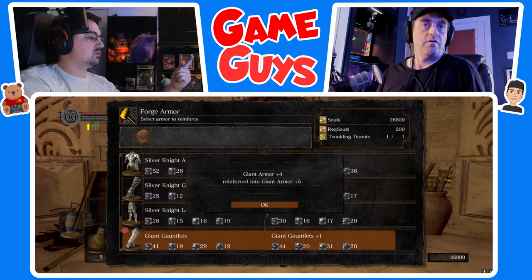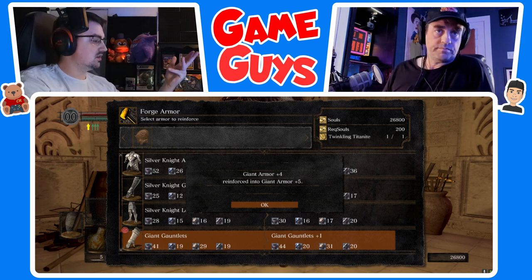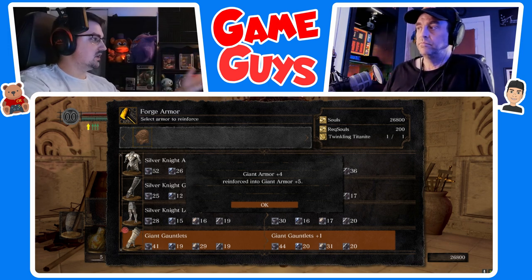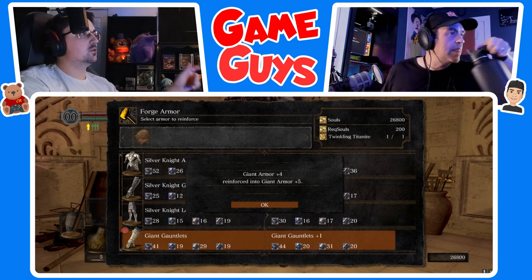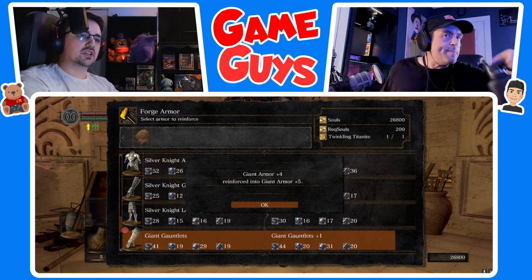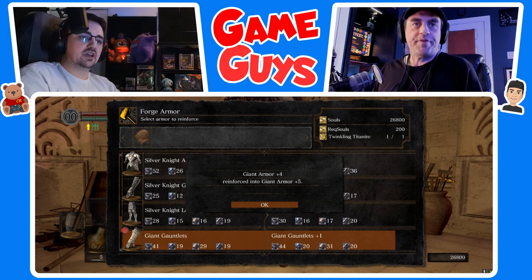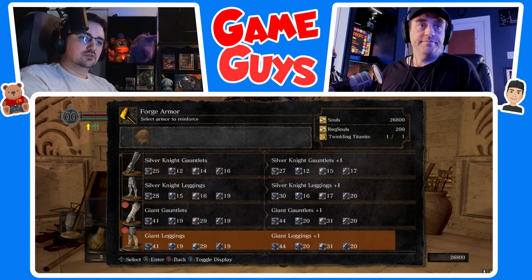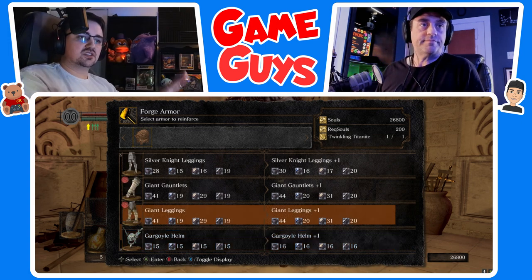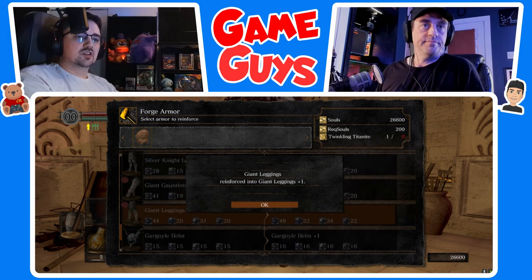Scroll down to the Giant's armor set. Go ahead and upgrade Giant's Armor to plus five — let's see how much Twinkling Titanite it takes. It takes four. So it's one, two, three, four... nine total per piece — that's 11, 22, 33, 44. It's going to take 44 Twinkling Titanite to upgrade the rest. Plus five is good — that's a good amount. Go to Giant Leggings and upgrade that to plus one.